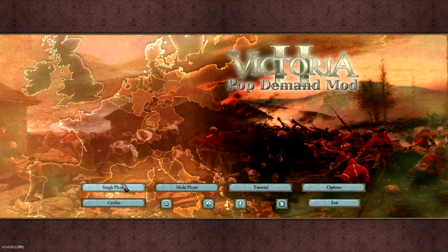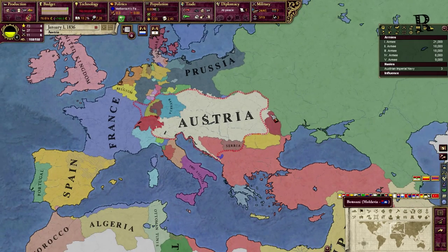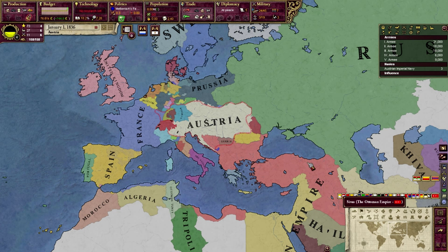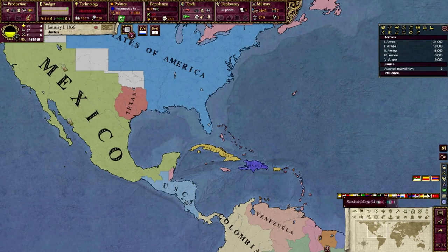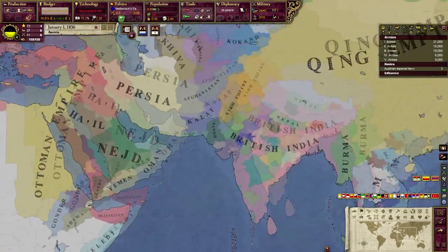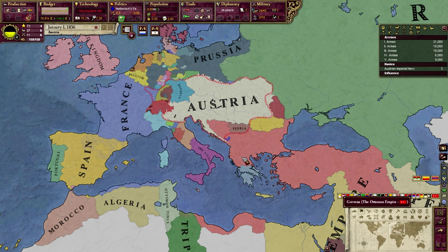Anyway, this intro is becoming too candid and boring, so let's get into the game. We're playing as Austria. Once we're in the game you can instantly see this looks different — this is not a regular Victoria 2 game. Look at those diverse colors on the map. This is the Popular Demand mod — basically Victoria 2 version 2.0 — it adds so much new stuff that it feels like an entirely new, more balanced game.